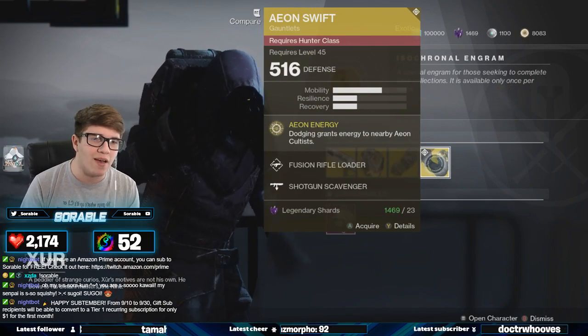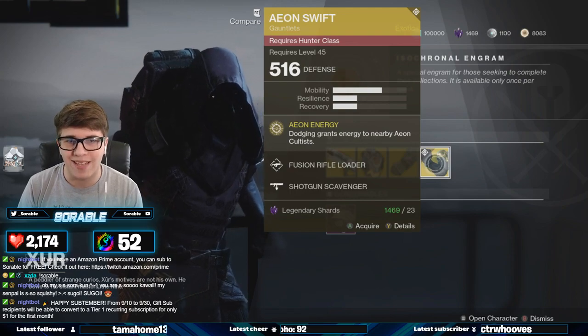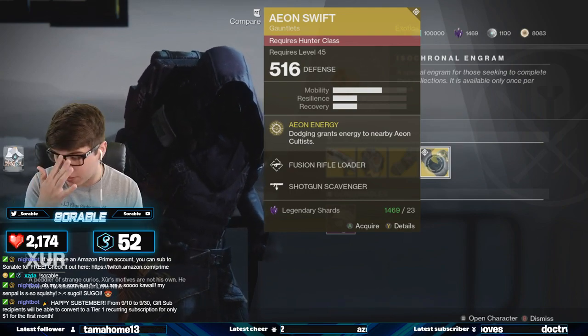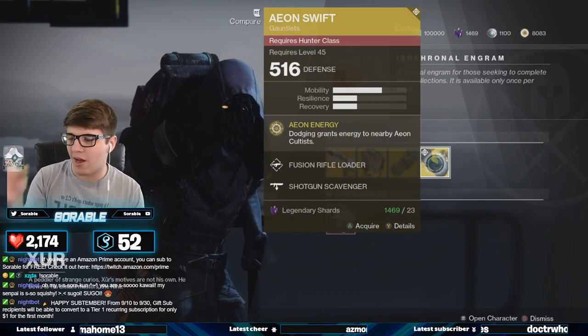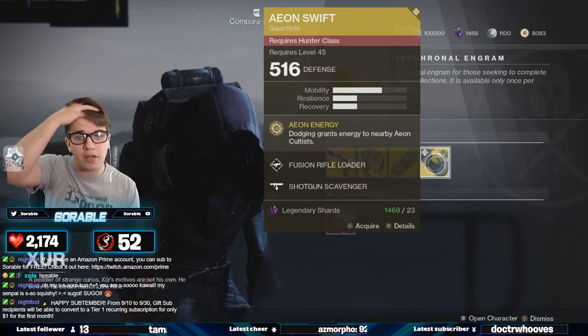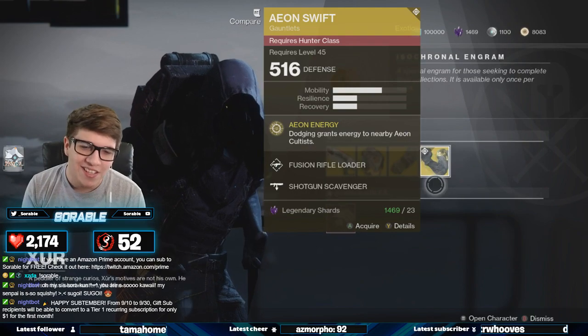For the Hunter we have the Aeon Swifts. Everybody has these if you have Curse of Osiris. I don't know why they're selling them, but the exotic perk is Aeon Energy — dodging grants energy to nearby Aeon cultists. Pretty much if you wear the same gauntlets as everybody else, you give each other energy, which is cool, but nobody wears these so it's kind of pointless. Honestly, I would not even buy this even if you have the money for it.